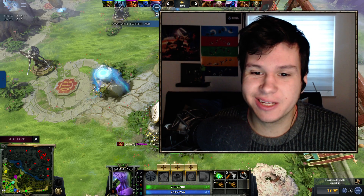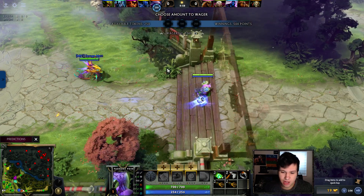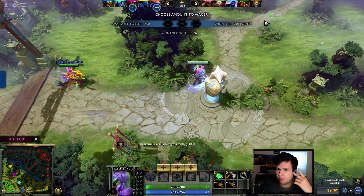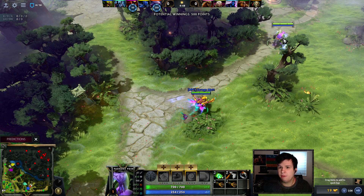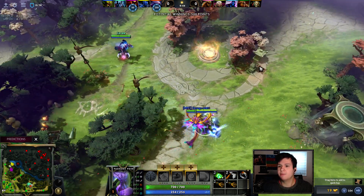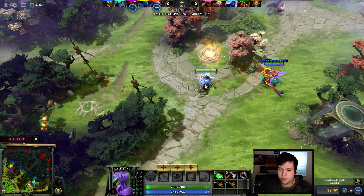Good morning everybody! Today we're playing Faceless Void going into the bottom lane. This was a random draft — I picked Faceless Void because it just kind of made sense. We want somebody that can fight early, somebody that can buy a little bit of time, and preferably has a powerful reliable disable.